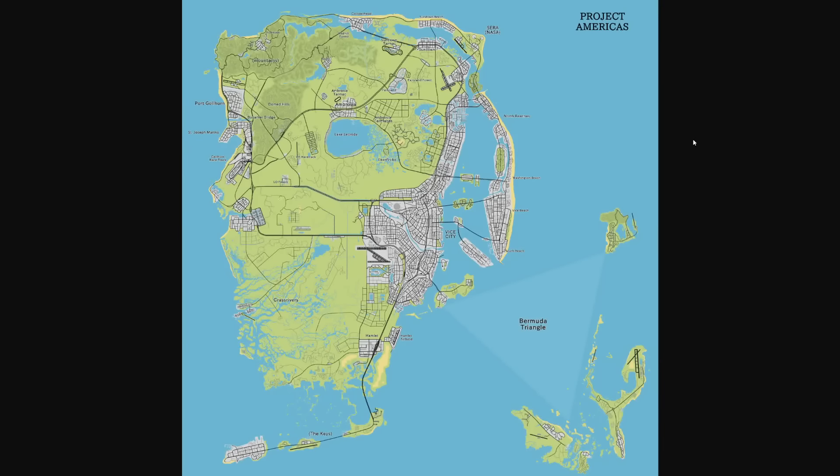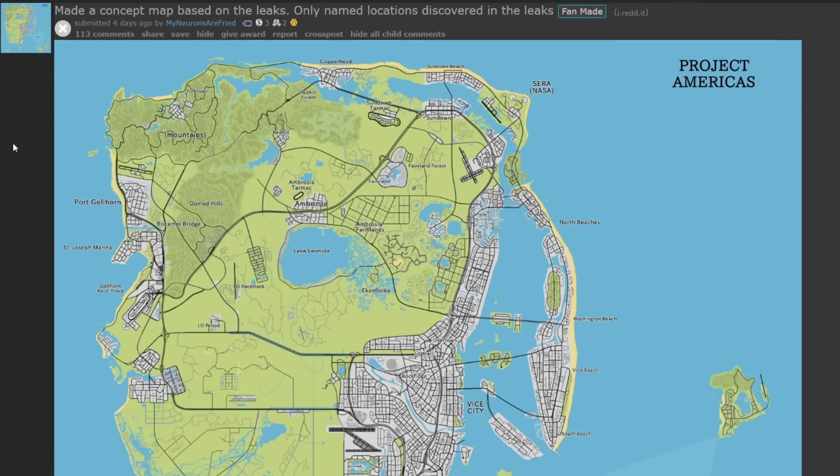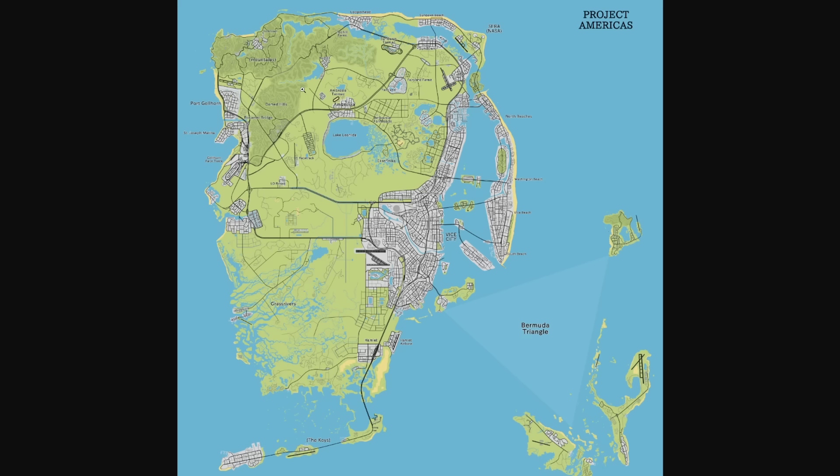In today's GTA 6 video we're going to be taking a look at what I think is the ultimate GTA 6 Vice City map. This is based off the leaks - a lot of this stuff has actually been confirmed based off those leaks, so this map we're looking at might end up being the closest to the actual map we end up getting. Shout out to the creator of this map, 'My Neurons Are Fried,' who posted this on Reddit. He made a concept map based on the leaks, and only named locations discovered in the leaks are on this map.